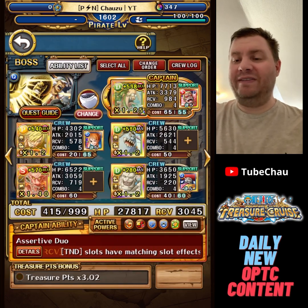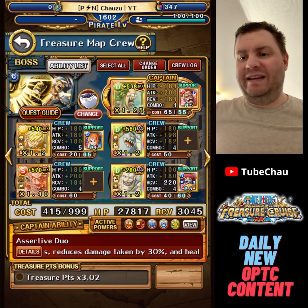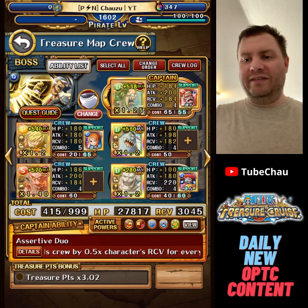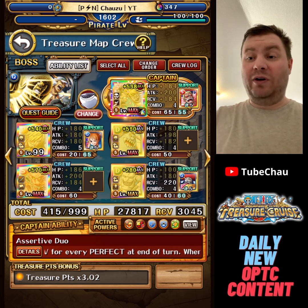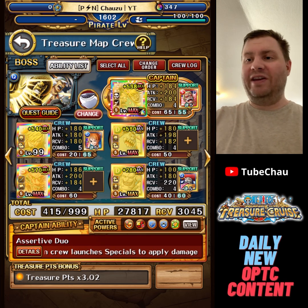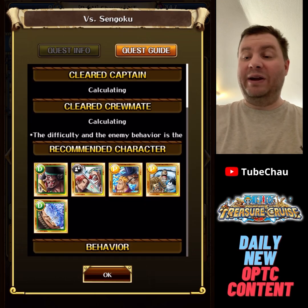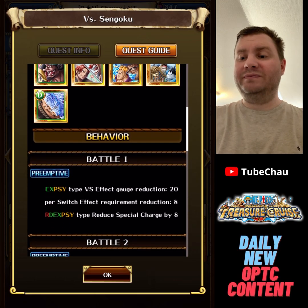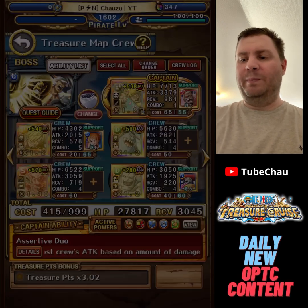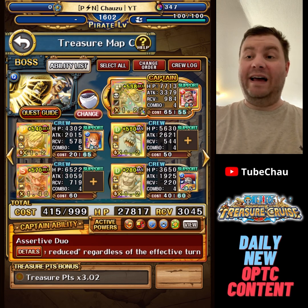As for the boss team, this is pretty wonky. If you want more damage, you can easily swap out Momo for some other legend — like maybe treasure map legend Koala, if you have her. I just went with max boost here. For this team, we're going to use Blackbeard as friend captain. Blackbeard is driven, so we have a high captain ability driven duo here that will be doing the damage.